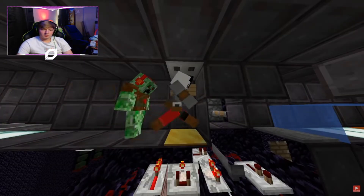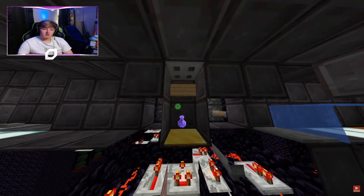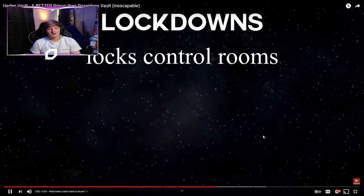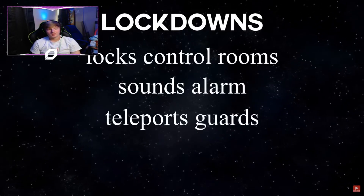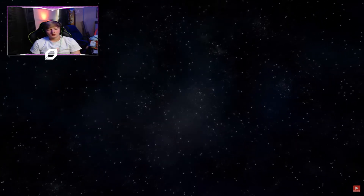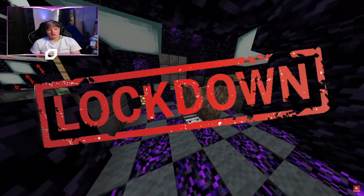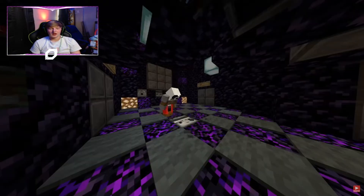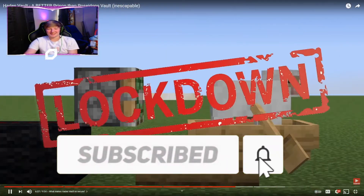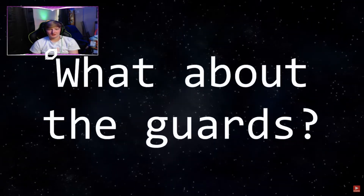Another security measure is the golden pressure plate that checks if there is only one person in the room — if two people try to sneak in using an invisibility potion, a lockdown is triggered and both get killed. A lockdown locks off every control room, activates an annoying alarm, teleports every guard and the main warden into the prison, and turns off the conduit which will kill the prisoner. Lockdown triggers include: sneaking in with two people, breaking the bed, spawning withers, the prisoner breaking cobblestone, or bypassing any visiting steps.